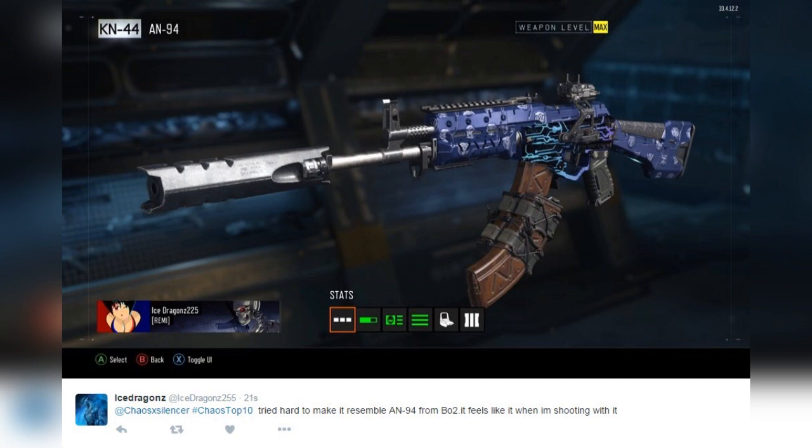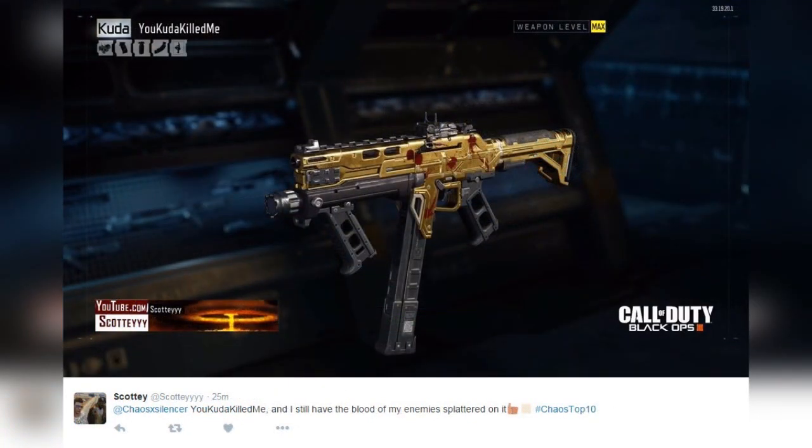Coming in at number 2 — I love this one. From Scotty: 'You Coulda Killed Me.' Ha, so good. 'I still have the blood of my enemy splattered on it.' Thumbs up emoji. Hashtag chaos top 10. Love it. Love the blood splatter on it, love the gold, love the name — 'You Coulda Killed Me' is the best name so far. Absolutely phenomenal.